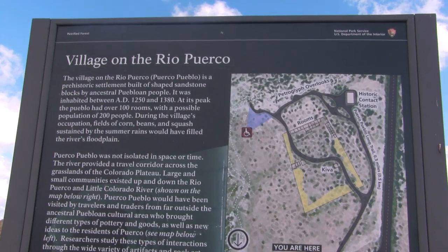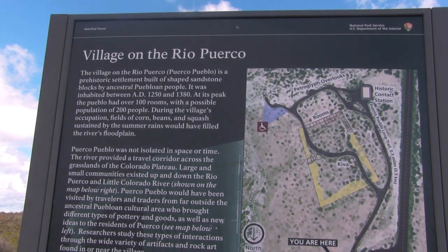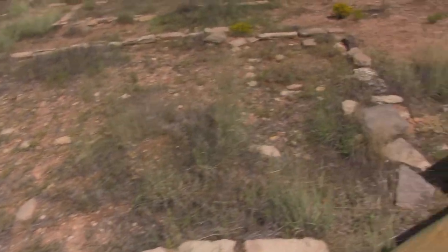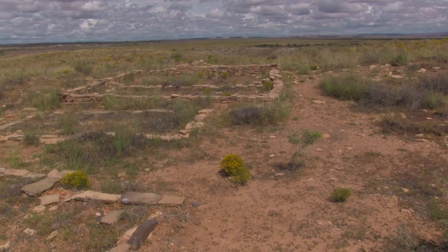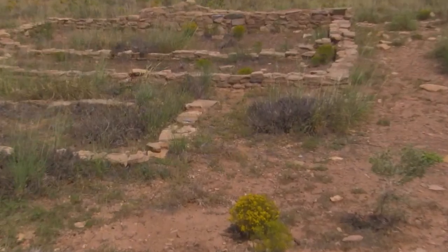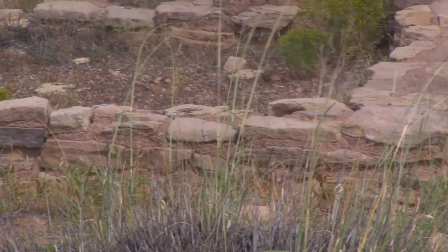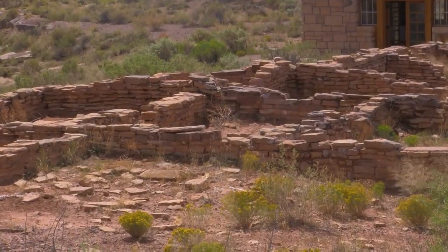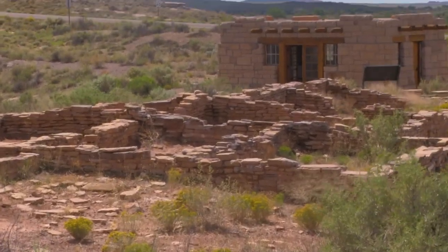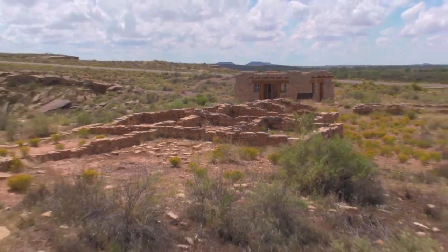We're at Puerco Pueblo, which is right next to Rio Puerco - a prehistoric settlement. Here are some of the ruins. Can you imagine really building your little house one stone at a time? Here's where you can really see some good ruins - they say these are only one third of the way excavated. The walls continue all the way down deeper under the ground, but they've left it this way to preserve it.